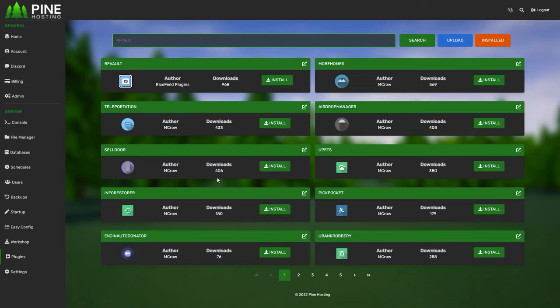A standout feature is the ability to install plugins and mods just by clicking once. If you already have a server with another provider, no worries — they'll provide personalized assistance to help you migrate your server. If you're ready to start your own Unturned server, don't miss the link in the description below, and make sure to use code LDG for an incredible 30% discount. Let's get straight into the video.